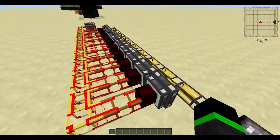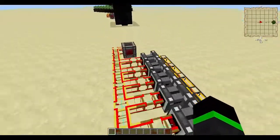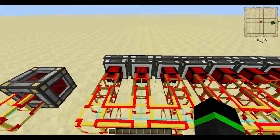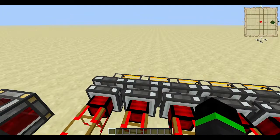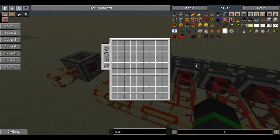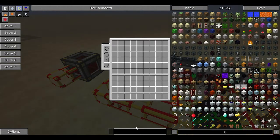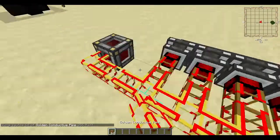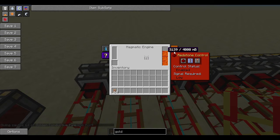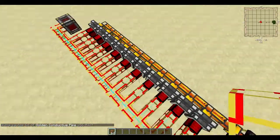The one downside is when you have nothing to power, after a while the engines will stop running and you will need to right-click with a wrench to start them. And they create four Minecraft Joules per tick. So that's the easy way.